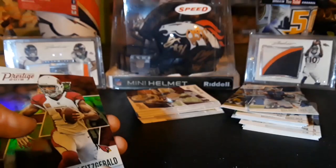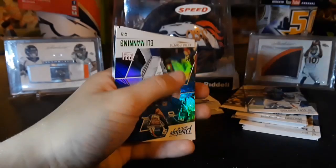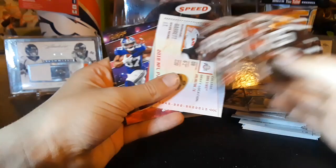And we got some shiny ones — we got a Clay Matthews, that's sweet, not bad at all. Fitz, Dalvin Cook — that's not a rookie actually, I thought it was for a second but then I realized this is 2018. Eli, Deion Kane, Joe Mixon.